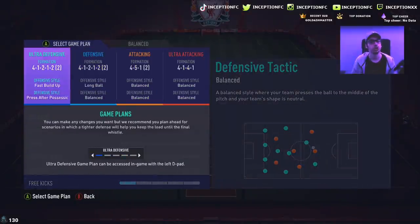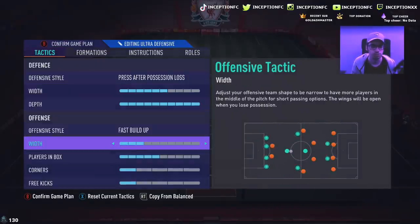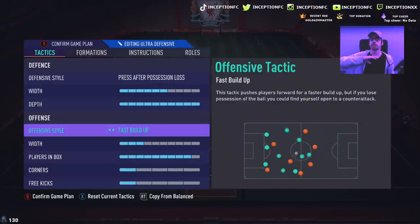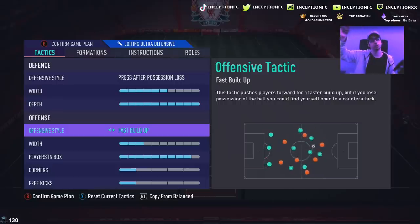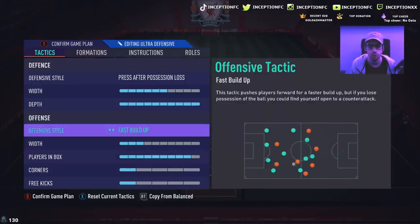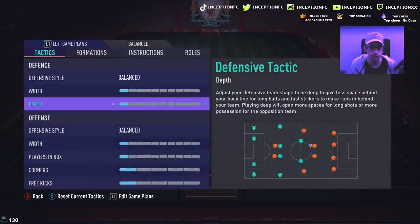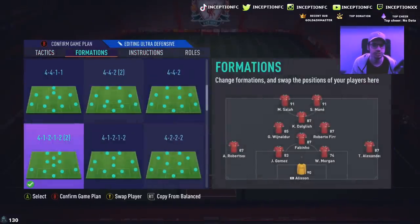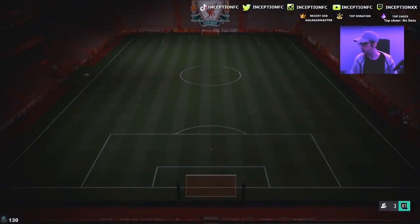We are going to play some super aggressive tactics here — depth high, width a little bit, players in the box set to high too. It's fast buildup. When you have the players in the box set pretty high and you are on fast buildup, it actually takes away some defensive pressure. The only problem is that if you lose the ball you're screwed because of pace — get behind the defense, score the opportunity, very easy. But it does push your team quite high so if people are using team press, they're pressing in their own half. For the sake of the review, we'll have it on fast buildup with press after possession loss.